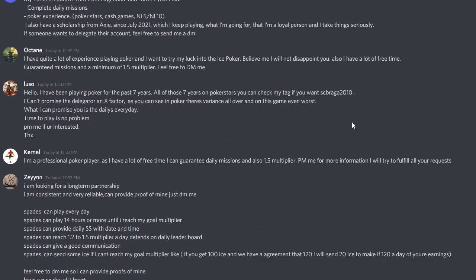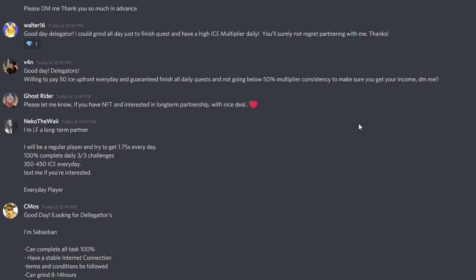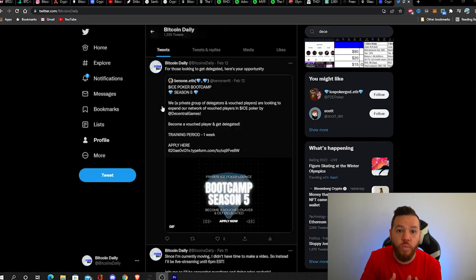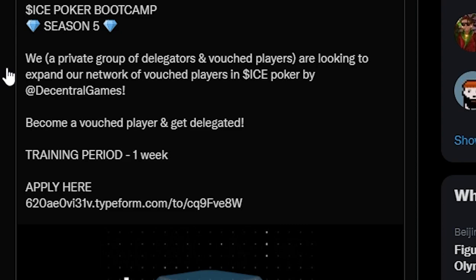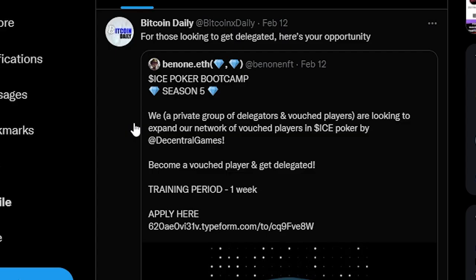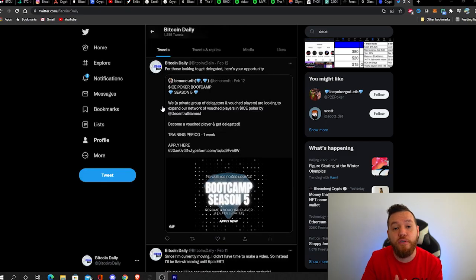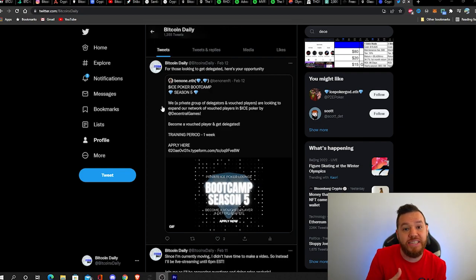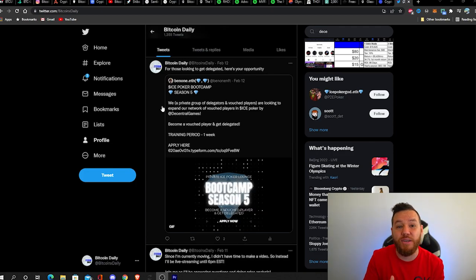I promised to let you know how to basically guarantee that you can get a wearable for at least about a week. The Decentral Games Discord is flooded with people spamming, desperately trying to get wearables — it's just not worth your time to find wearable owners there. The best way right now is on Twitter: follow me, and once a week we have an ice poker bootcamp. We have a private group looking for good poker players — we give you training, and you get seven days to prove yourself. If you perform well, we make you a permanent vouched player, so when delegators come into our Discord looking for someone to delegate to, they can find you on the vouched player list.